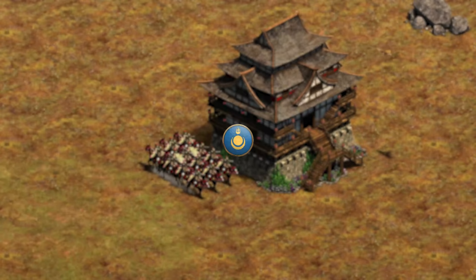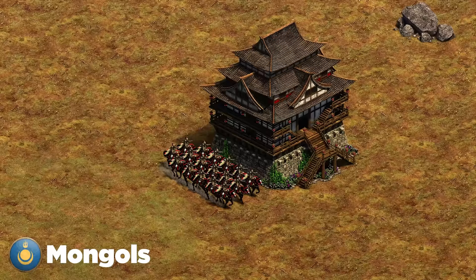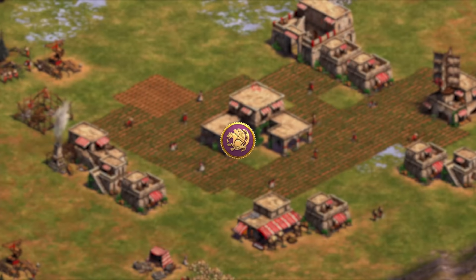Next up are the Mongols. Their best strength is the Mangudai. My best advice is to watch out for them getting Mangudai in early castle age — scout their stone and make sure they're not getting a sneaky mining camp on it. If they're fully walled and you expect Mangudai, make sure you at least have a counter ready, because it's a really oppressive unit once it gets going.